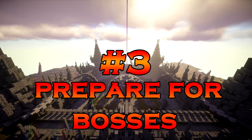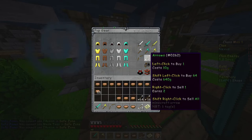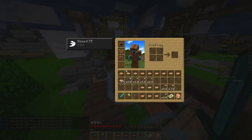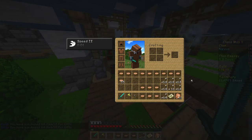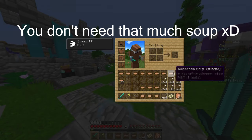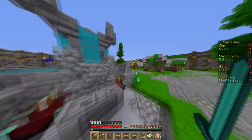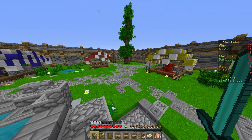Tip number 3 is a very important one: prepare for boss battles. If you're ever planning on going to a boss battle, make sure you are prepared. I suggest you bring rangers with you, because they can deal a lot of damage at distance. Bring some tanks to distract the bosses. You need to bring a lot of arrows with you, especially if you want to do this with fewer players. And mushroom soup is also very important — bring a lot of soup with you.